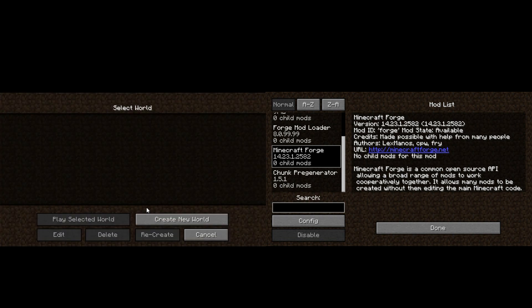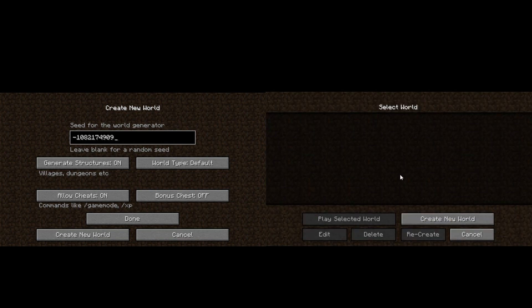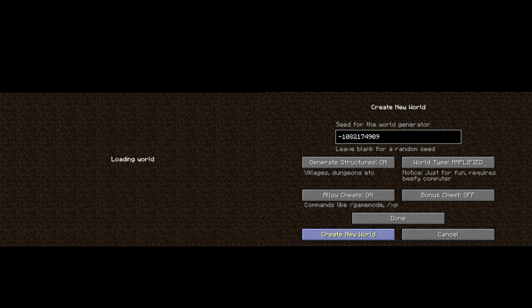Minecraft Forge is not really a tool for pregeneration only, but I want to show you the part that Minecraft Forge does that is the same as the Chunk Pregenerator. I'm going to use on both the same seed with the amplified version and create a world. By the way, the left one is Minecraft Forge and the right one is the Chunk Pregenerator. We're going to generate 40,000 chunks because more than that Forge can't generate, at least with my system — I don't have enough PC resources for it. It's something different; you will see it soon enough.